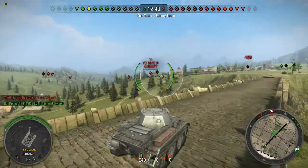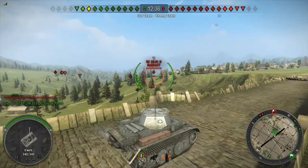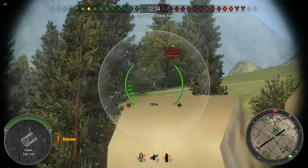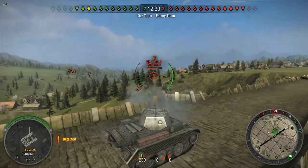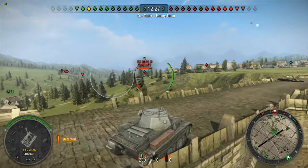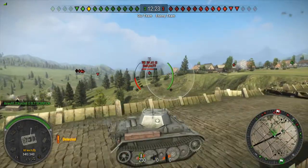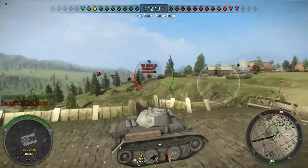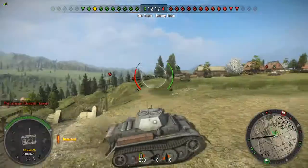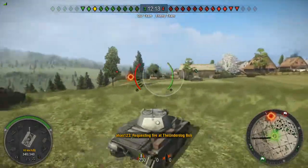I think the tank overall when you buy it costs 155,000, which isn't too bad for a tier 4 tank. The upgrades you can get are really good. I'm running the top upgrade, all the way across the tree, which I think is about 70,000 to buy — a really good upgrade. It does increase the pace a lot, and this map really suits this tank, using the buildings as you see — I'm going inside the village and working my way around.